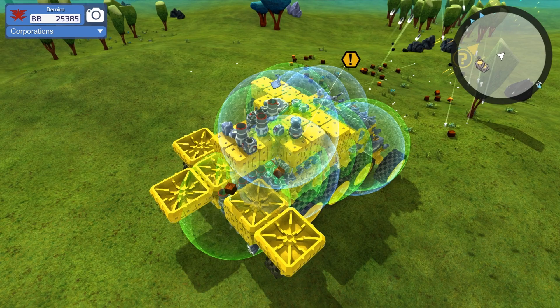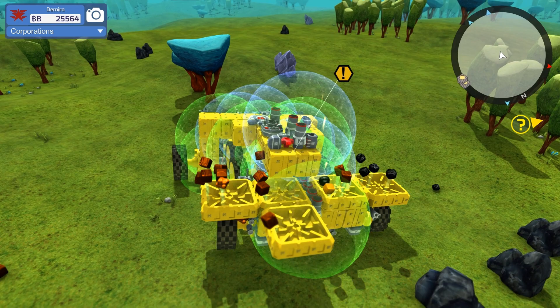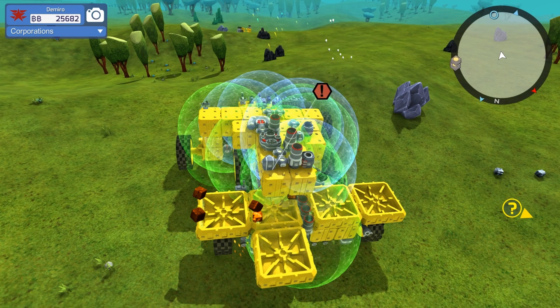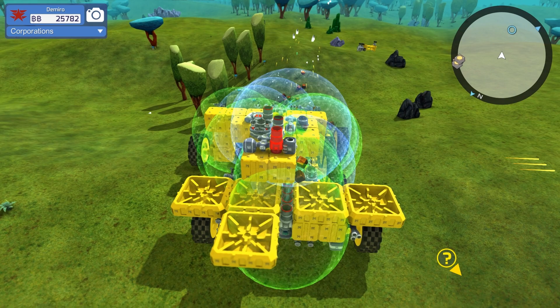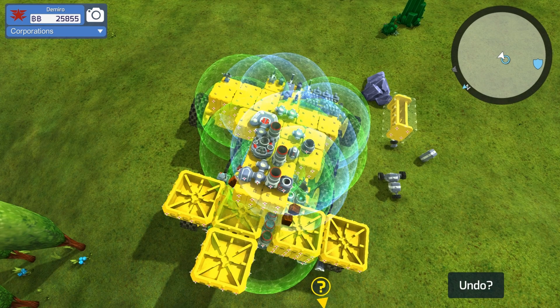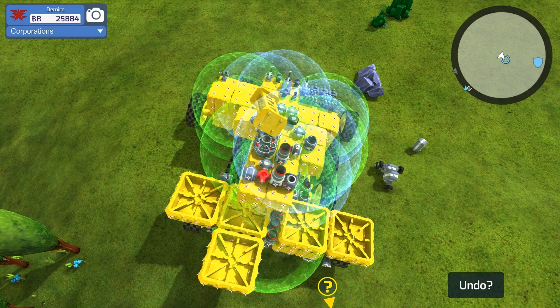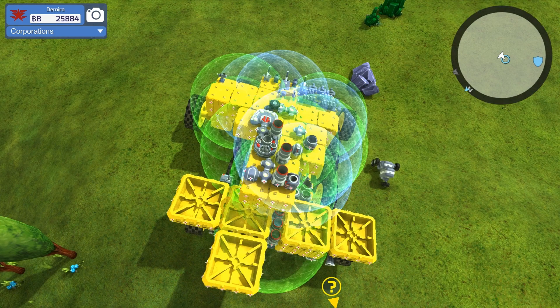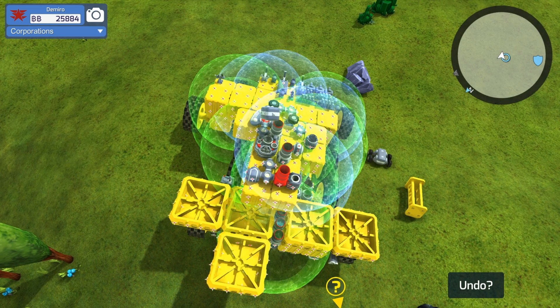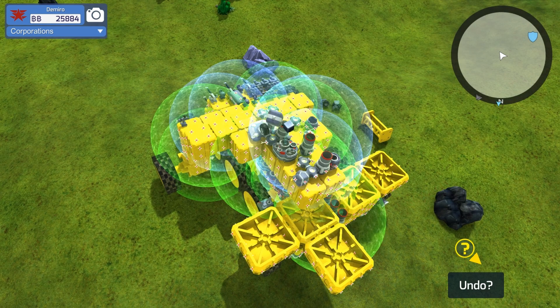You can see there my shields and my repair go up. The repair one only requires power when it's repairing your bot, whereas the shield generator actually uses power all the time. I'm getting a little bit of lag as I get closer to my former base. I still have quite a few blocks over here and that's what creates all the lag. I'll come over here and pick up some of these yellow blocks and show you how it does not want to deconstruct them. It will pick them up and just kind of sit there - it won't do anything else. Whereas if I pick up wheels and things like that, it will do something.